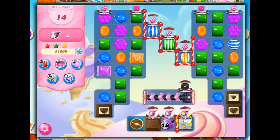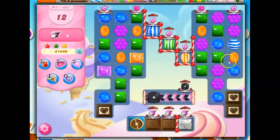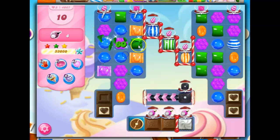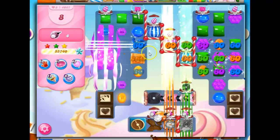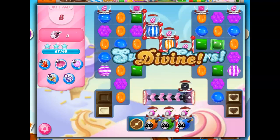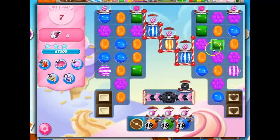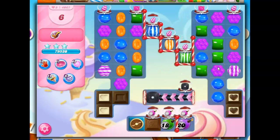I would still like to get this open, but that may not be the way this board goes. I'm not liking any of my moves here now. I'm going to try to bring more orange into play. A wrapped-wrapped combo would be good — I don't think I can get it, but I'm going to go striped-wrapped to clear things out. Wrapped candies down here — that's what I need. Got it.